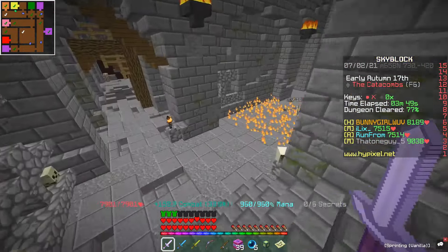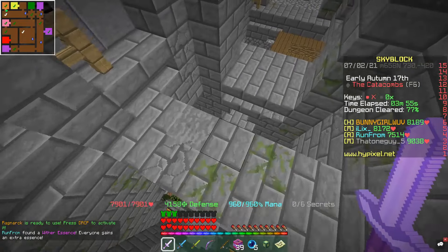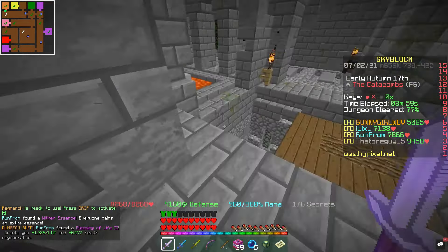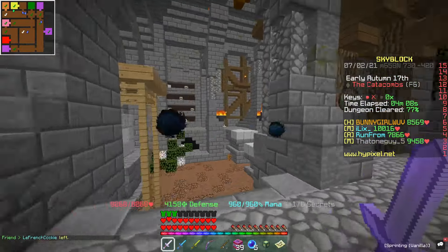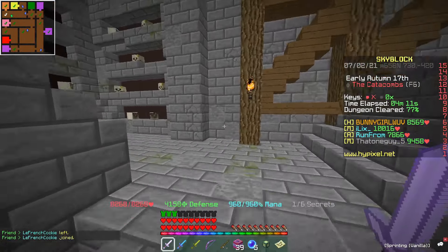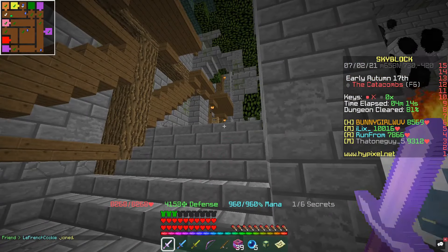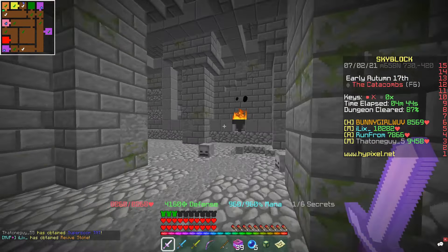Maybe I don't have the right reforges, or maybe something else is better than Fabled — I'm not sure. If you guys have any advice or think I'm doing anything wrong, please let me know. I just assumed it would increase my damage massively and it really hasn't. It has increased my damage a little bit — probably by about 750k to a million damage per hit — but for the price you'd expect a lot more. Some people say Giant Sword is not worth it as a Berserk; others call it a game changer.